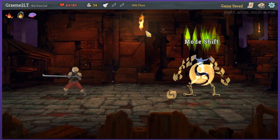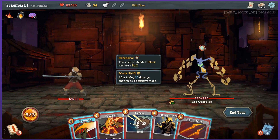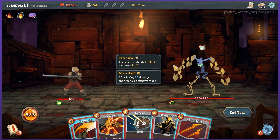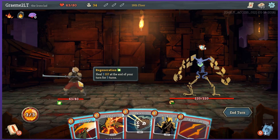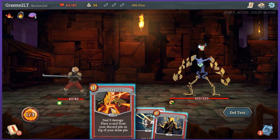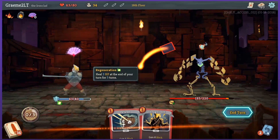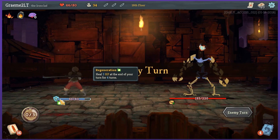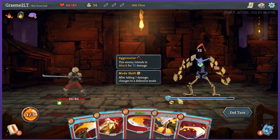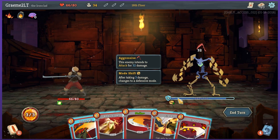Mode Shift — The Guardian. This enemy intends to block and use a buff; after taking 30 damage, changes to defensive mode. Throw the regen potion out because I just wanna heal as much as possible as quickly as possible. I'm gonna throw as much attack at this guy as I can — I have three pretty strong single-attack things. Headbutt: two attacks and place a card from your discard pile on top of your draw pile. Rampage — I'm gonna put Rampage on top. That was a brilliant move; I'm a genius. After taking 3 more damage he's very close to shifting. Aggressive — he intends to attack for 32 damage. What if I shift him to defensive before he does that?